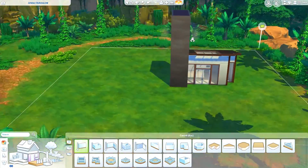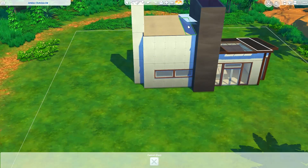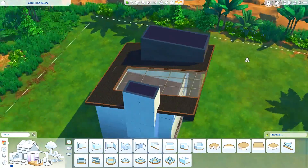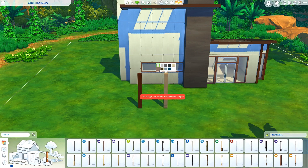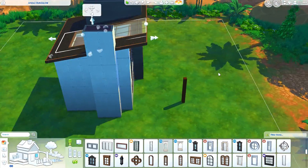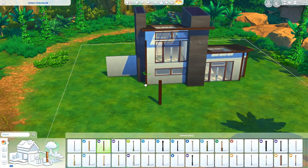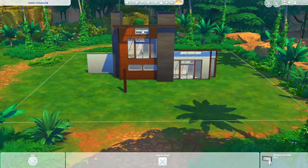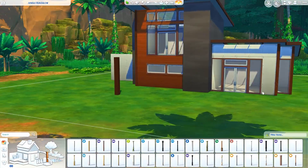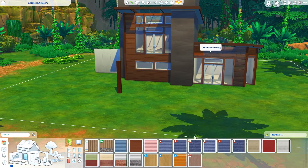It's a modern jungle house. I was looking at my save file and I noticed I had two more jungle-inspired houses for the jungle world — I still don't know how to pronounce it — and I thought it would be fun to build something different for this lot, which is the 30 by 30. I really wanted to do a modern jungle house when Jungle Adventure came out, so I'm taking my chance now.